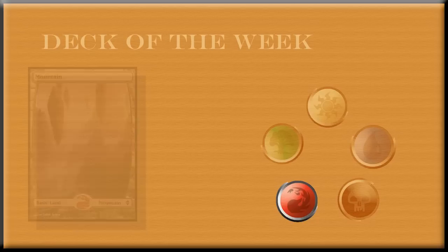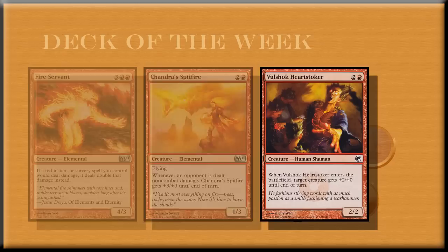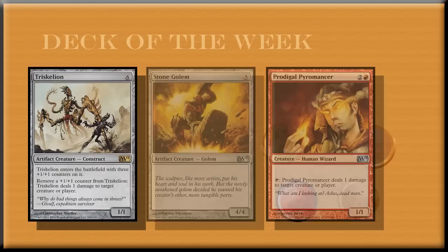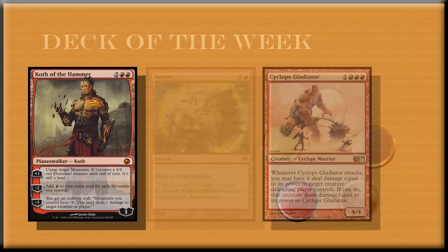The deck has 25 Mountains, 2 Volshock Replicas, 1 Horde Smelter Dragon, 1 Ancient Hellkite, 2 Chandra's Spitfire, 2 Volshock Heart Stoker, 1 Fire Servant, 2 Iron Mirror, 4 Prodigal Pyromancer, 1 Triskelion, 1 Stone Golem, 1 Cyclops Gladiator, 1 Coug of the Hammer, 2 Shatter, 4 Lightning Bolt, 3 Arc Trail, 4 Chandra's Outrage, and 3 Fireball. There is no sideboard.